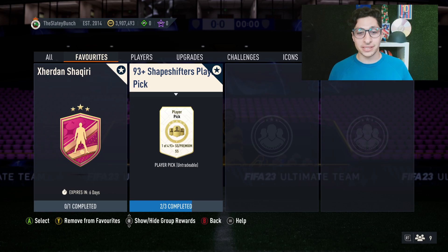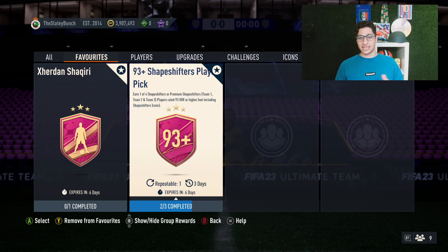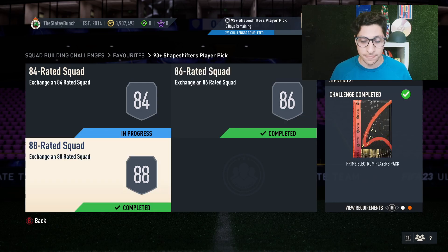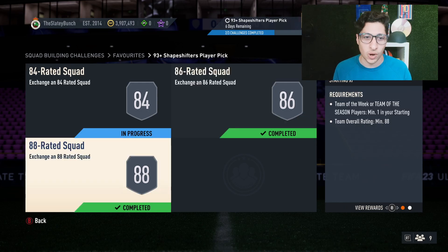So here we go - 93 Plus Shapeshifters Player Pick. Now, no TOTS can be a really good thing. I was sitting here thinking, who are the great Shapeshifters? That promo seems so long ago, I can't even think of who are some of the best cards you can get from this. It is repeatable once over the next three days, and then it will reset and you can do it again. I love this 93 Plus - it does not include Shapeshifter icons. That's important to note. Internally it's an 84 overall team, an 86 overall team, and an 88 overall team.